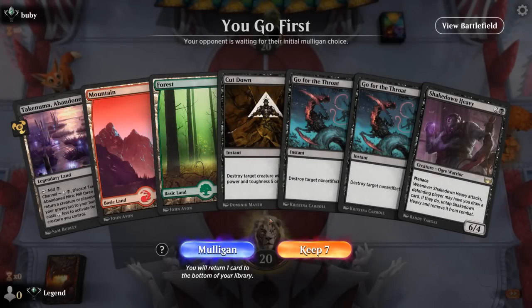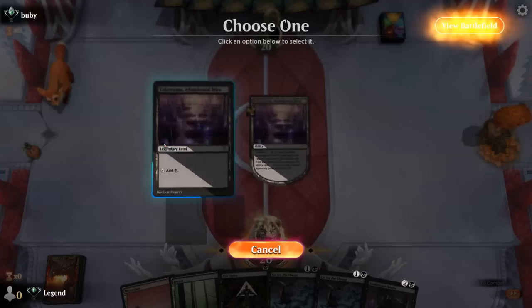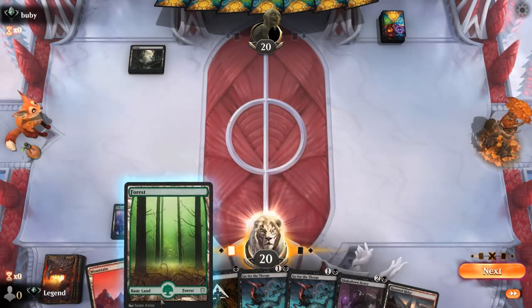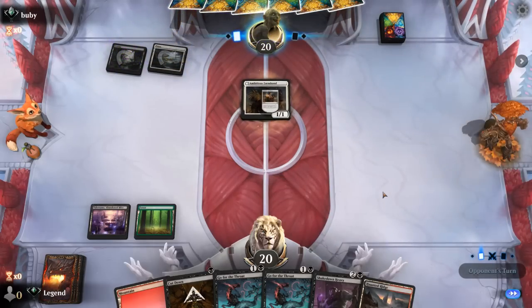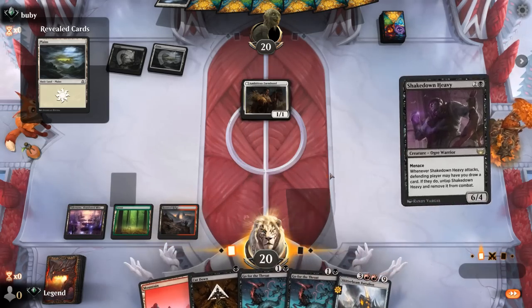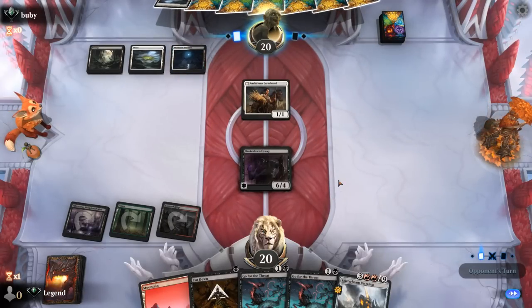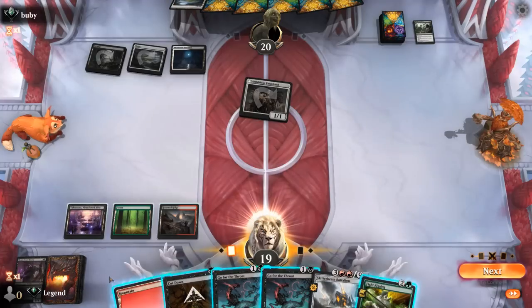Game 4: we're on the play and our hand is all spot removal plus Shakedown Heavy. That could be okay against some aggressive decks. Against Black White though, I'm not loving our chances — it has the highest density of answers to a 6/4. Farmhand isn't a threat yet. Battalion is useful but Edict deals with Heavy, and we even had Fight Rigging. Still play it and find an Itali.